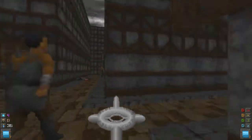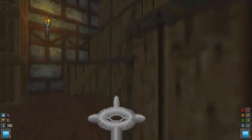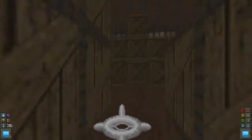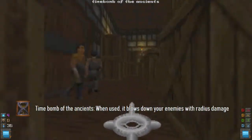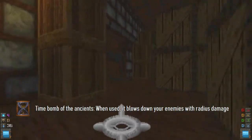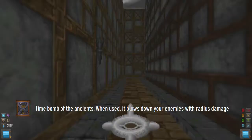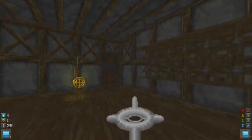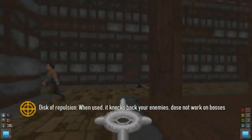Warehouse number one. When I watched a Cacodemon video, I realized that in the previous version of Serpent Resurrection, the thugs wore all black coating. The Time Bomb of the Ancients is very useful - unlike the one from Heretic, it has more explosion radius, which is very nice. Let's go into this unnamed building and we get a Disk of Repulsion. This Disk of Repulsion, when you use it, blocks your enemies back.